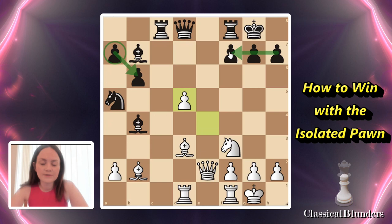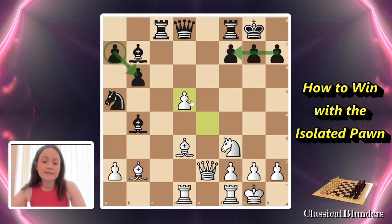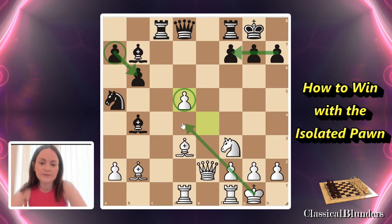Black wants to exchange all the pieces on the board, including the queens, the rooks, and so on, and nicely transpose to the endgame, where the pawn on d5 will be extremely weak. Until the rest of the game, white will have to defend that pawn with the king.